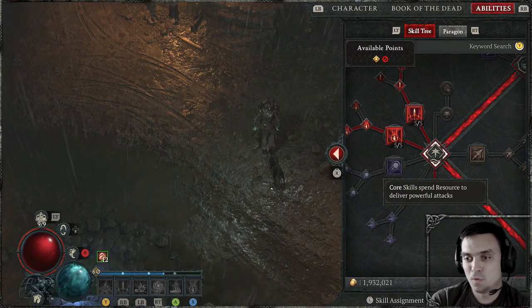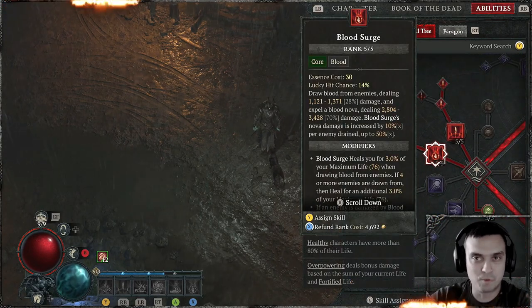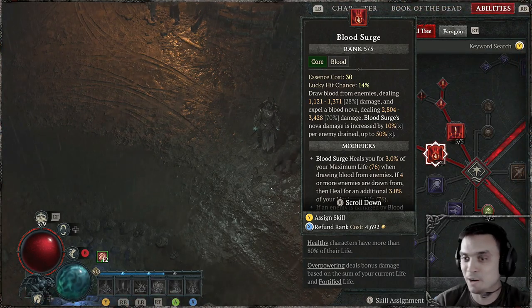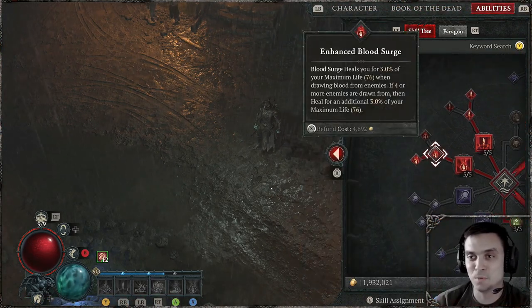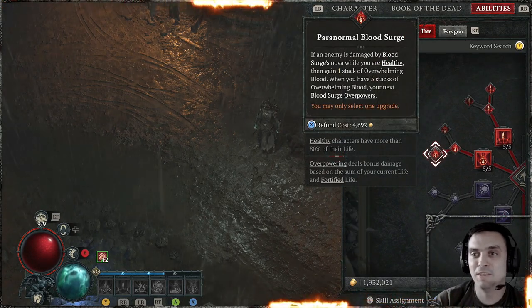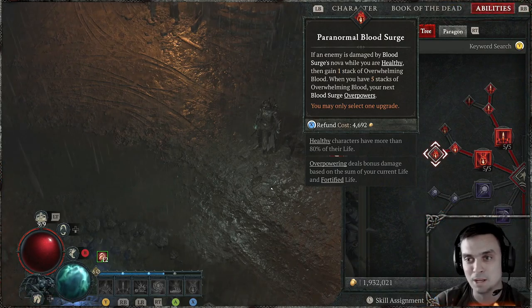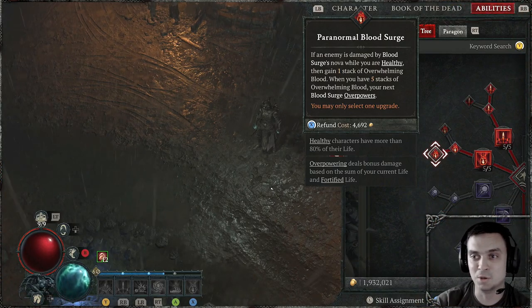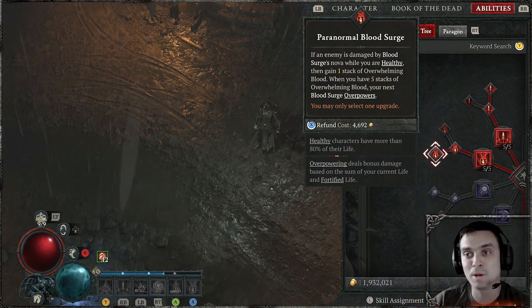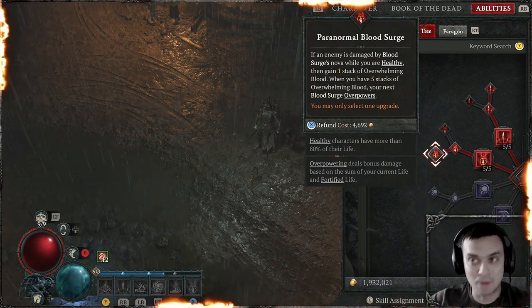So here we go. At the moment it's a low level because I only just started doing those nightmare dungeons. For the core skills, I am using Blood Surge for mass damage — killing all creatures around me, the more the better. Fully maxed out with an upgrade to healing. And essentially, if an enemy is damaged by Blood Surge while you're healthy — I need to make sure I'm always healthy — I get 1 stack of Overwhelming. As soon as I get 5 stacks, it overpowers.